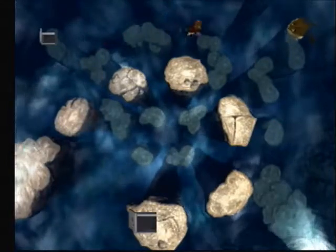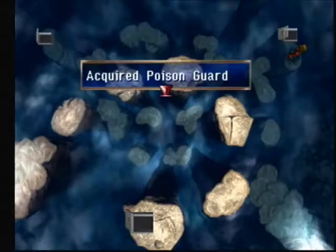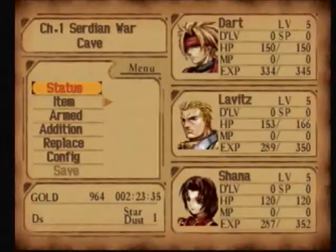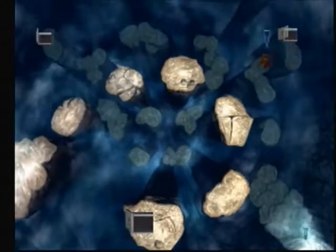I did get him. Nice — that did not take as long as I thought it would. I have to examine him first. And we get the Poison Guard! This is going straight on Dart — he's not going to be guarding ever. I want him to do damage.